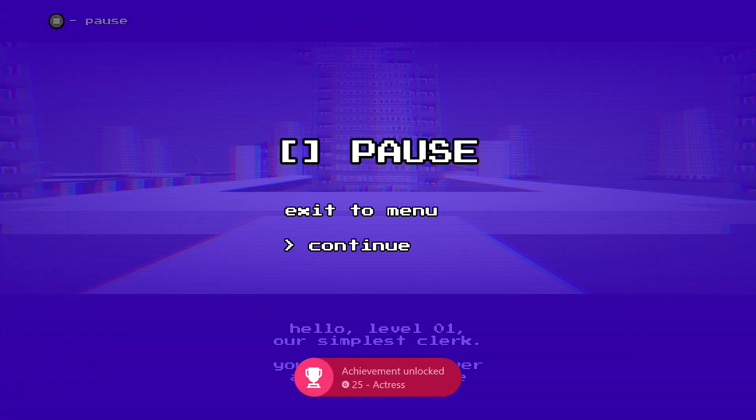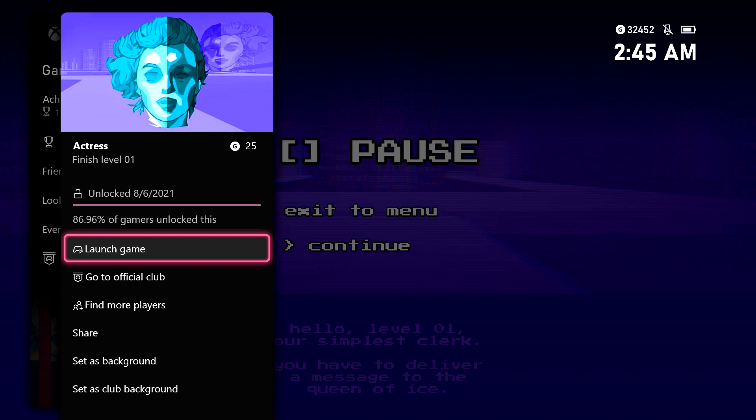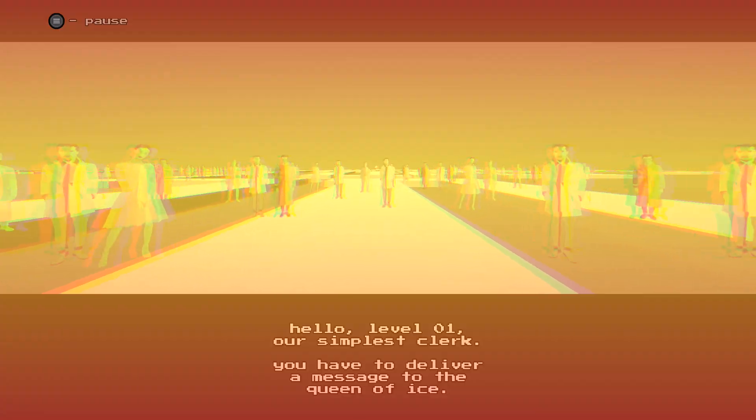However, if you hit the Y button, you can actually skip a level that you are currently on, and that will actually count as beating the level. So you just want to hit Y once you start a level, and that should skip you to the next level.